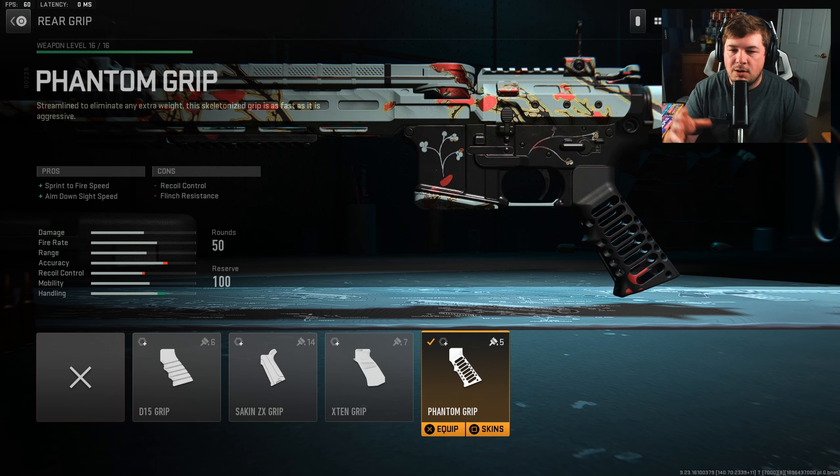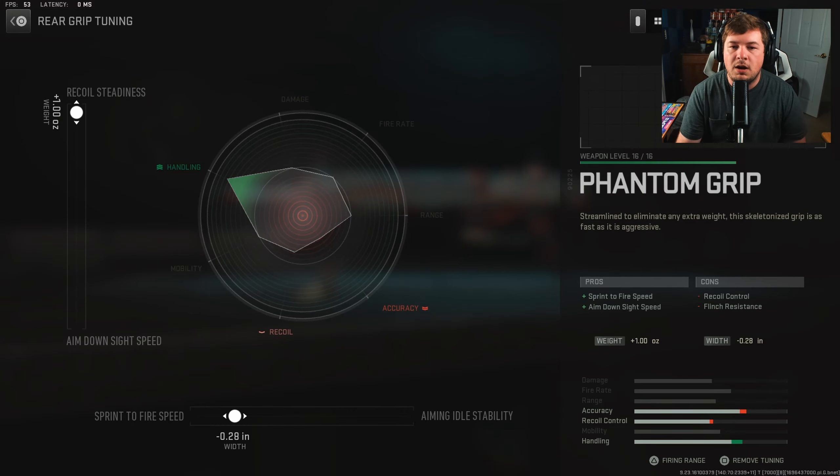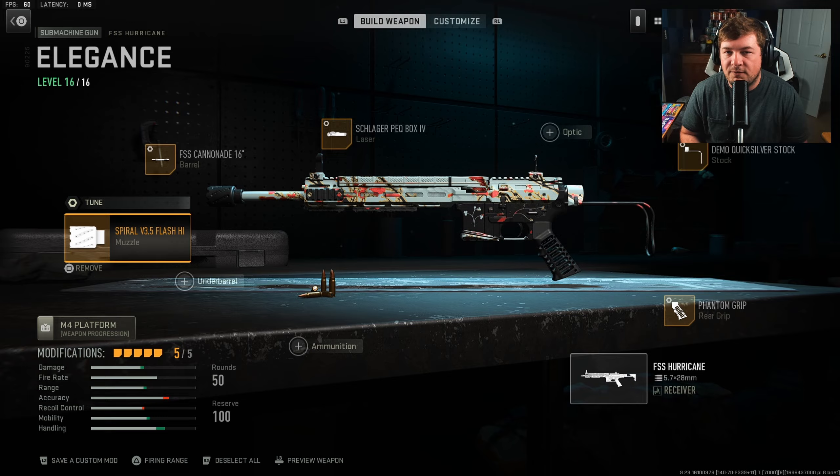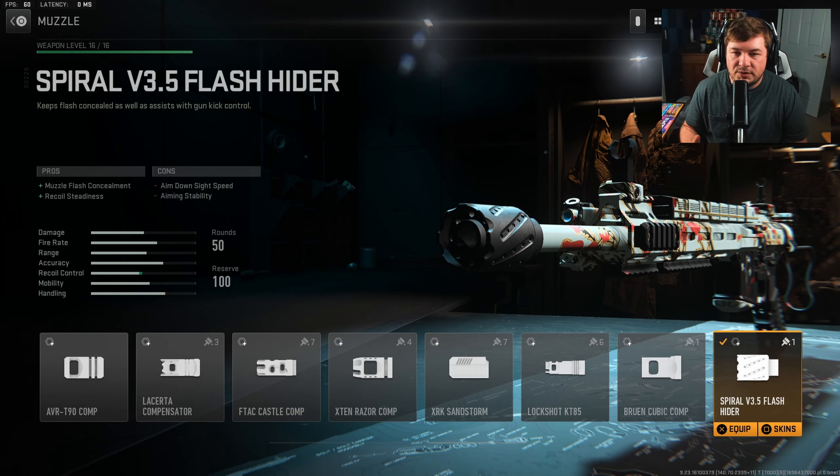The Phantom Grip gives a large increase to handling — sprint to fire speed and aim down sight speed. We are losing a bit of recoil control, but we're going to make up for that through other attachments. Tuning: plus one towards recoil steadiness and negative 0.28 towards sprint to fire speed. Over at the muzzle, you want the Spiral V3.5 Flash Hider — that's for recoil steadiness, making up for the recoil control we just lost.